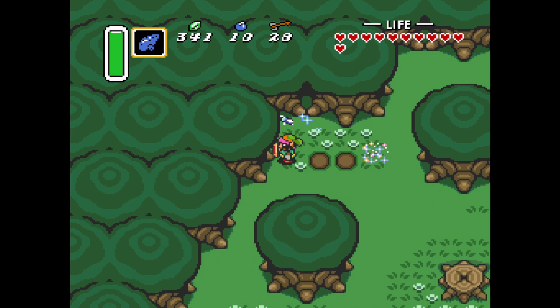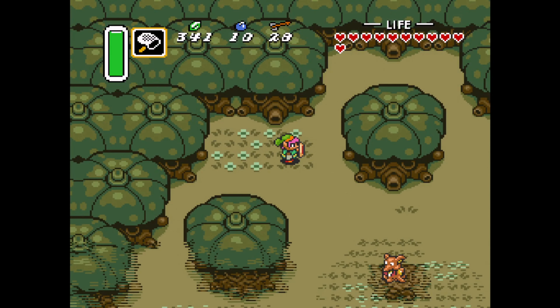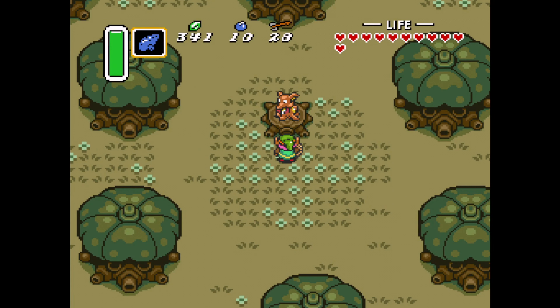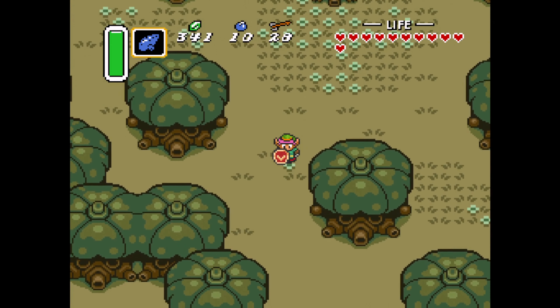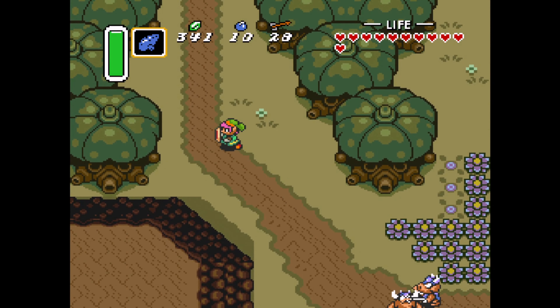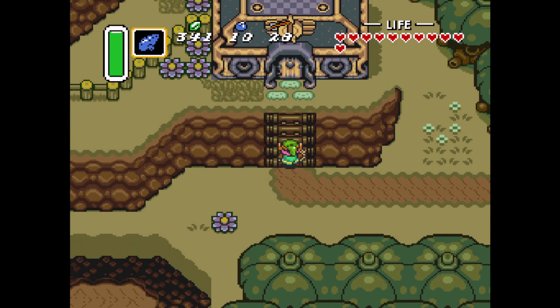The flute allows us to fast travel around the light world in Hyrule — a very useful item, once we free the bird, which we'll do in just a moment. But in the meantime, let's give this poor child one final concert with his flute. He transforms into a little tree — super sad. But we have adventuring to do. There've been a lot of victims of the general evilness of Ganon and his cohorts. He'll get his, don't worry.